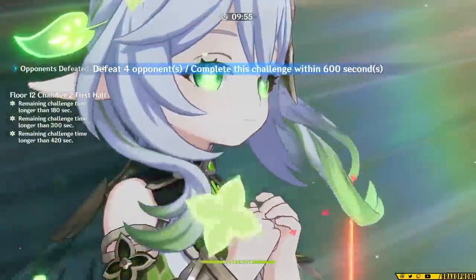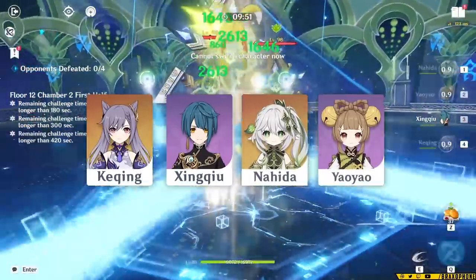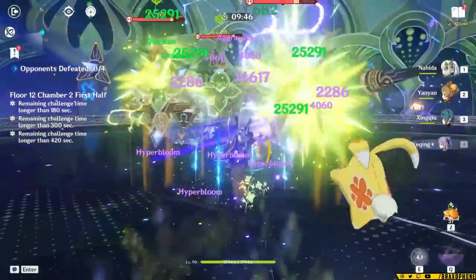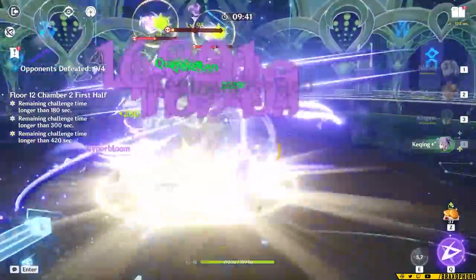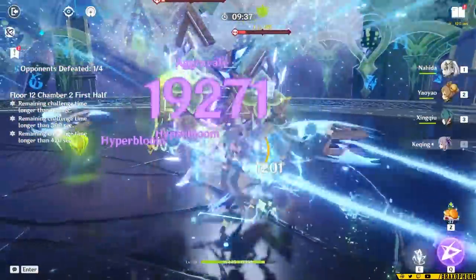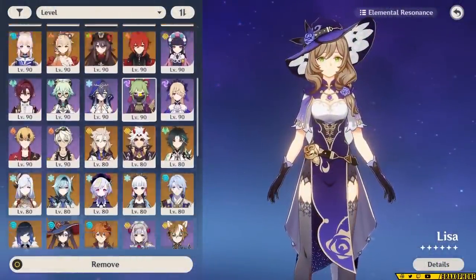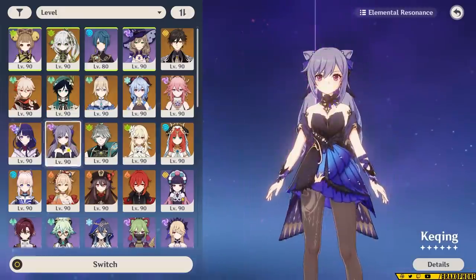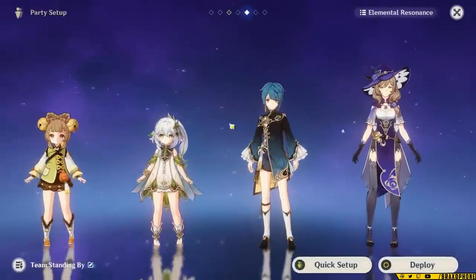When building a Yao Yao team, you could also do Hyper Bloom, and in this case you no longer need characters like Kokomi or Kuki for that. You could build an Elemental Mastery Lisa with some Energy Recharge stats so that she can use her burst and lower enemy defense — that's going to be really beneficial for the rest of the team. It'll help your trigger character do more damage and help all of your Hyper Blooms deal more damage. You don't even have to use Lisa — you could stick with Kuki, play other Electro characters, run on-field Kuki, or even run EM Raiden, and that also works well.